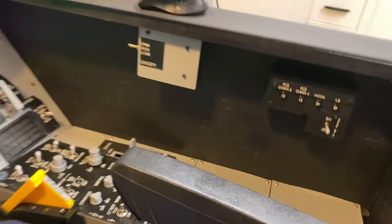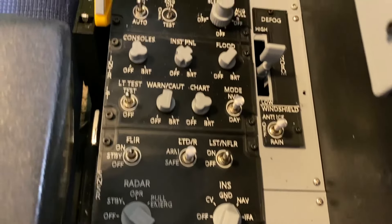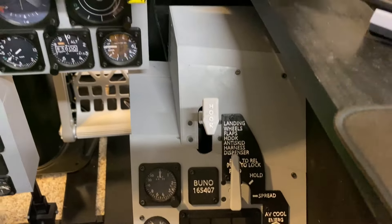Here's a quick view of the right side console. Again, I was just trying to get everything in the right place so when you reach out to grab it, things are where you expect. I've got Leo Bodnar boards controlling this — I believe there are two in the right side here to control all the functions.